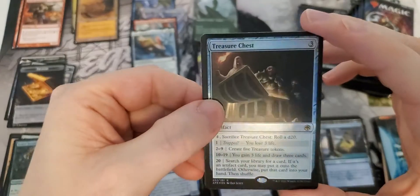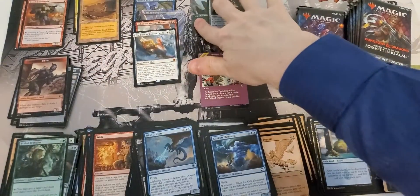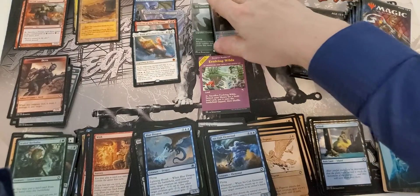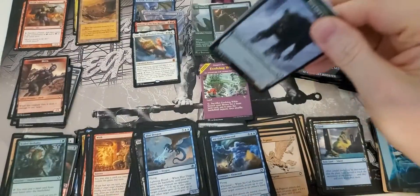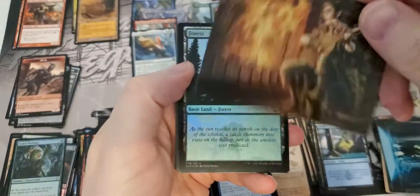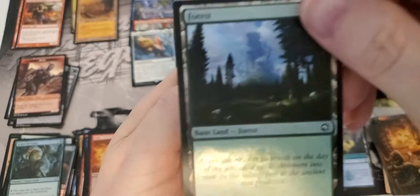Treasure chest foil - very nice. Our second foil rare. We have a mythic and a rare. That is phenomenal. Foil forest - very nice.